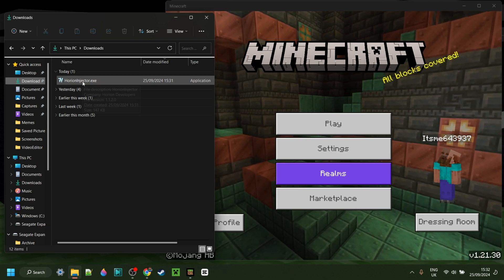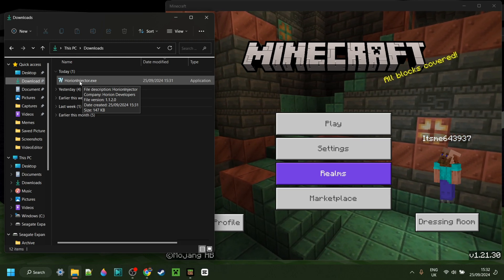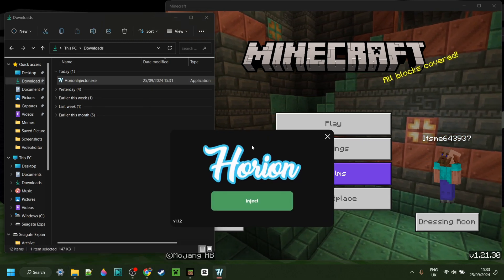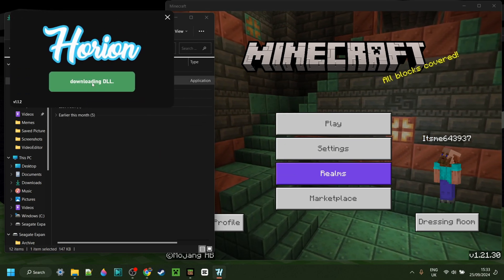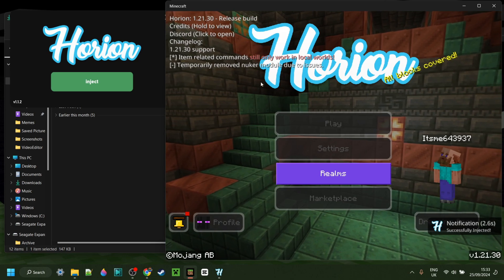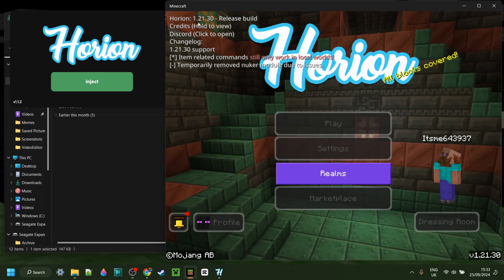The great thing about Horion Injector is that if you already have it, you don't need to re-download it. As you can see, I can simply double-click on this. It's going to open up. You can click on this green Inject button right over here, and Horion will be injected, and as you can see, it has been released for 1.21.30.